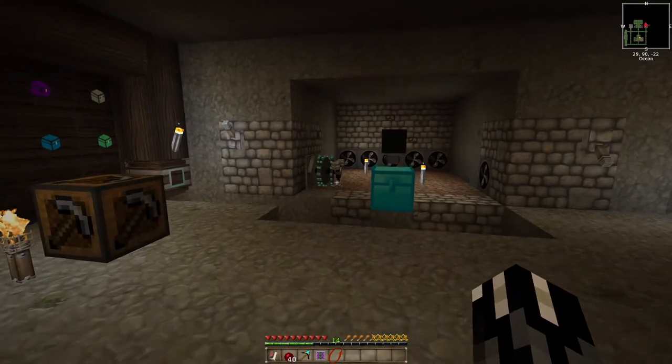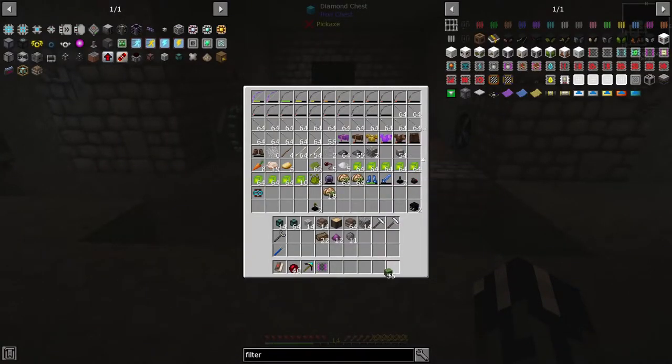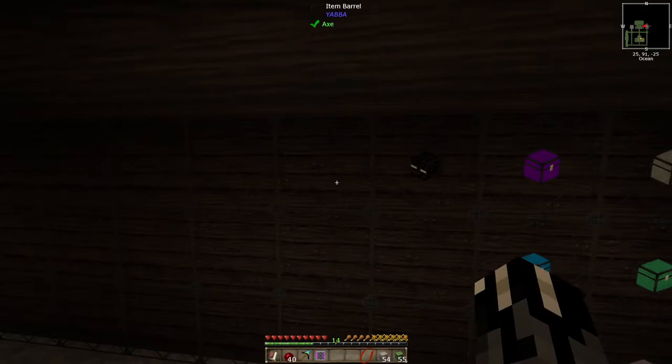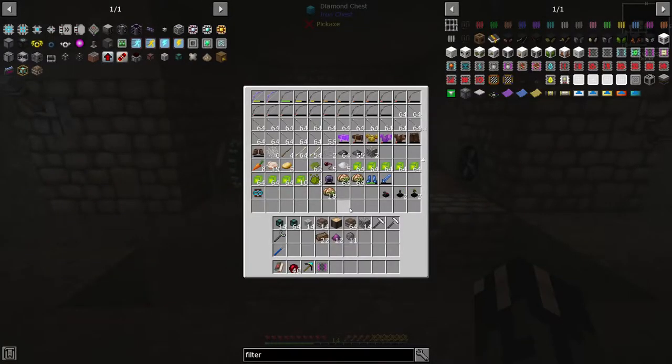One of the first things we're going to have to do is empty this out and make a trash can, and start figuring out what we want to keep. Obviously we're going to want to keep these mob heads. I thought I had more mob heads in here. I don't care about the trophies — though there's one particular trophy you can get that gives you wither skull heads. Yeah, it's the wither skeleton one. That's the one I was thinking of — a little bit of a brain fart there. We'll keep those.